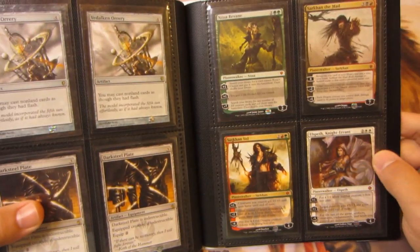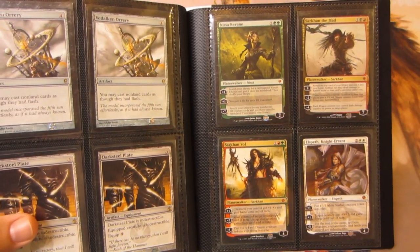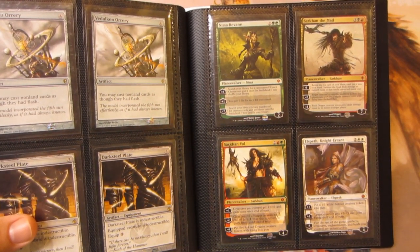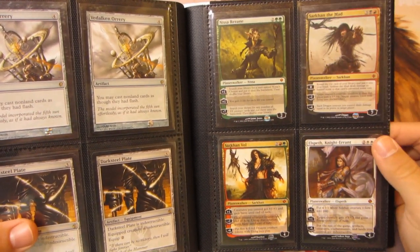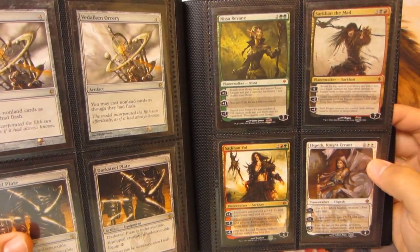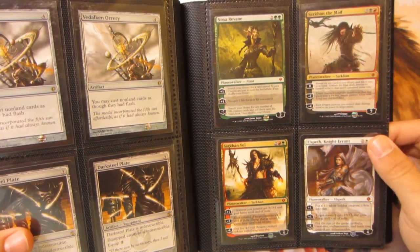I have a bunch of Planeswalkers up for trade. I had made a Planeswalker collection, but I'd rather have more foils, so they're up for trade if you've got the right offer. Everything should be SP or Near Mint — if you're interested, I'll have to double-check the cards.